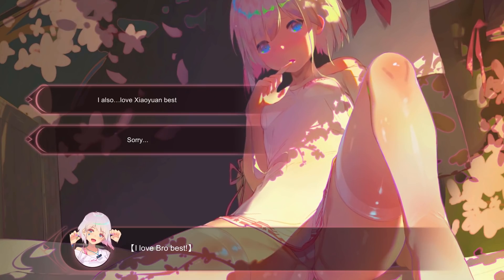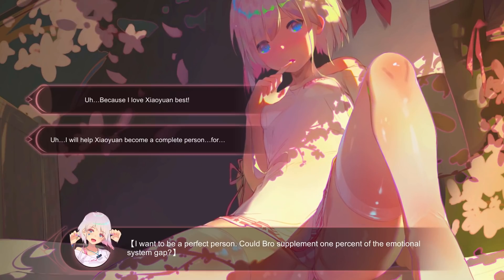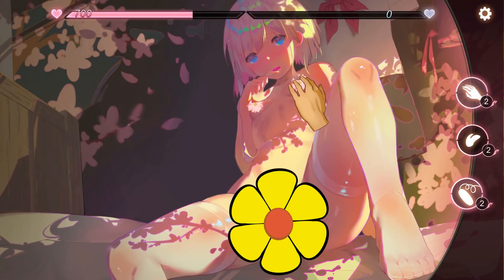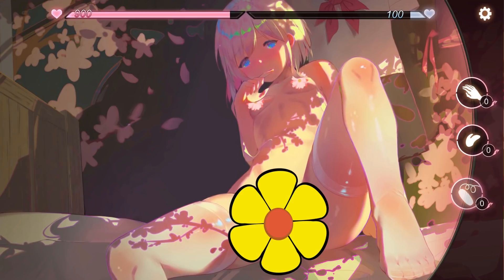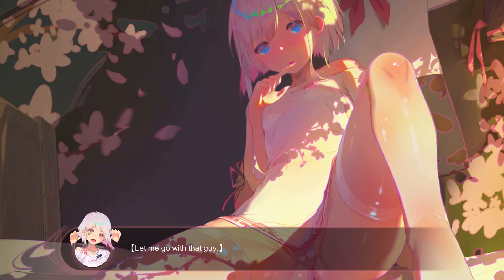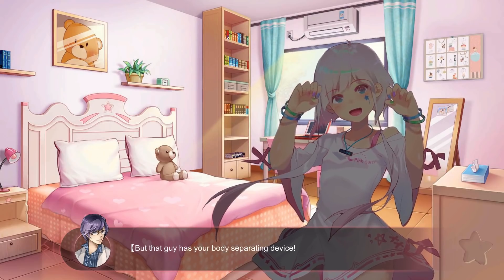With Xiao Yang, for the good ending, you are required to choose the top chat for the first chat option, and it should start with 'I also... love.' You then need to use the hand on her leg four times. You'll enter a new chat session where you need to choose the top chat option, and it should start with '...because I love.' You need to use the hand on her boob once, the tongue on her pussy once, and use the vibrator on her pussy once. You need to do this in a particular order — there may be other ways of doing it, but this worked for me. This will give you the thousand pleasure points needed for Xiao Yang to come. You will then be led to the sex scene, and this will grant you the good ending.